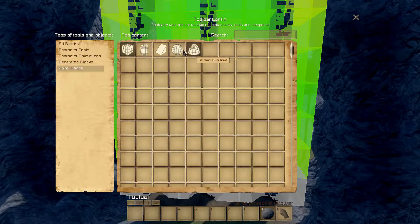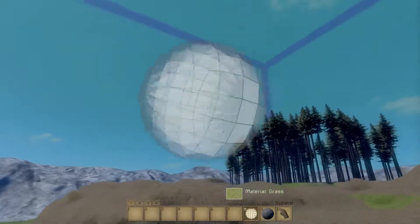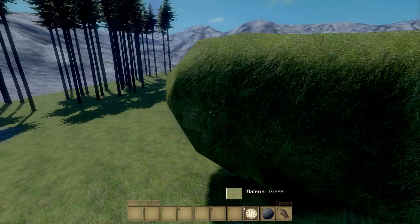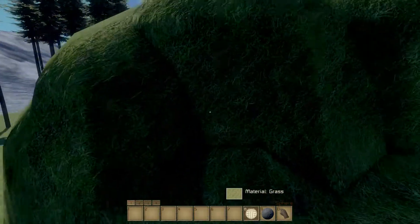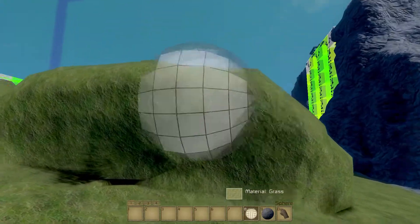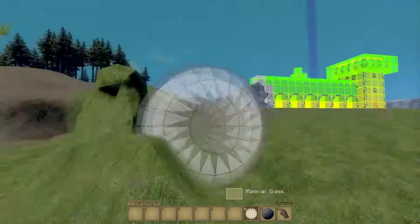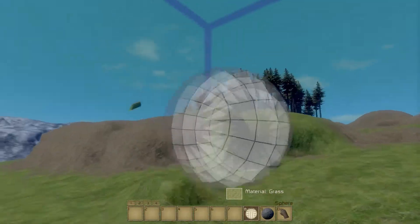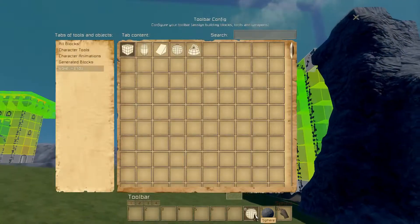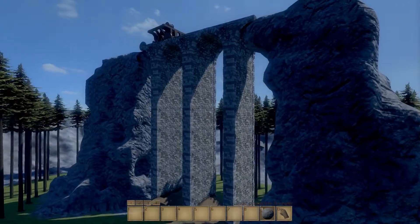With the voxel tools, you can create outcroppings and build on top of them, or simply remove terrain by right-clicking. This is extremely early alpha so a lot of this isn't entirely working as intended, and things are a little bit off. But I will say that the destruction physics are amazing.